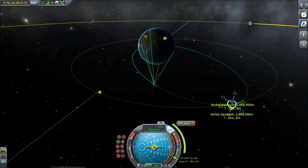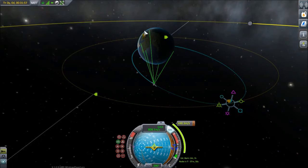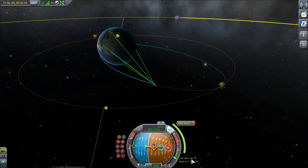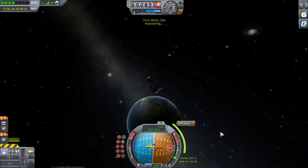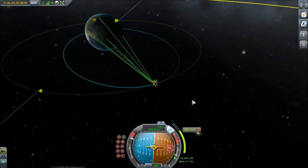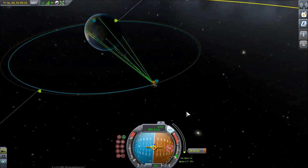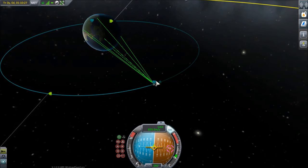We set up a quick maneuver node here in order to try and get this thing into a proper orbit. Now I am not going to put it into a complete geosynchronous orbit at this time. What I'm going to do — because we have three satellites — is put it into a four-hour orbit, meaning that as the deployment rig reaches apoapsis and we deploy each of the satellites, there will be roughly a two-hour delay between them and hopefully we will get them into a nice equilateral triangle around the planet when deployed. With our little burn set up we are aiming for a periapsis of somewhere a little over 1,200 kilometers.